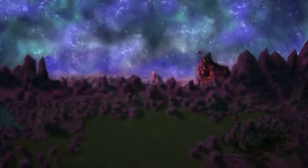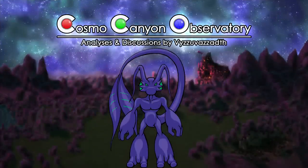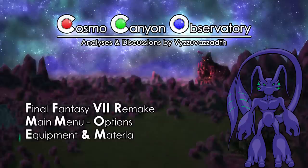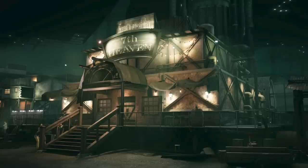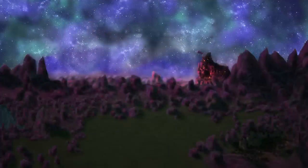Greetings, my fellow scholars of the livestream! I'm Visuazad from the Cosmo Canyon Observatory, and in today's analysis we'll dive into all the in-game menu screens we've seen thus far. The gameplay stage demo at TGS 2019 treated us with a glimpse of the main menu and the options page, while the batch of 21 screenshots published shortly after TGS ended contained a phenomenal display of the equipment and material menu screen.